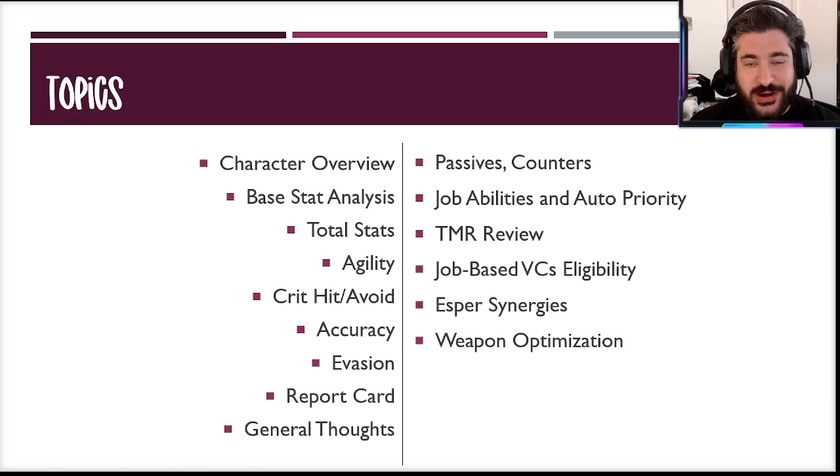We'll cover the character overview, the base and total standard analysis looking at all the metrics about her, leading up to the report card where we can look at those stats, compare them to the kit, contextualize them a bit, give general thoughts, then hit on passives and counters, job abilities and auto priority, and then looking at the TMR, the job vision cards, esper synergies, and some weapon optimization.